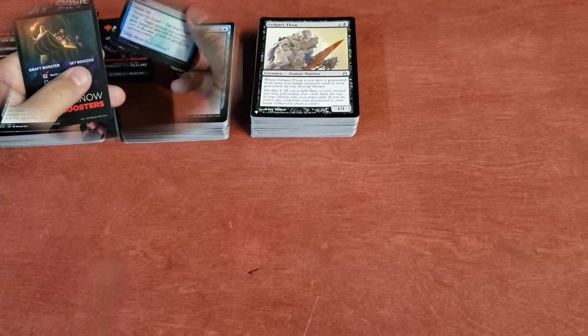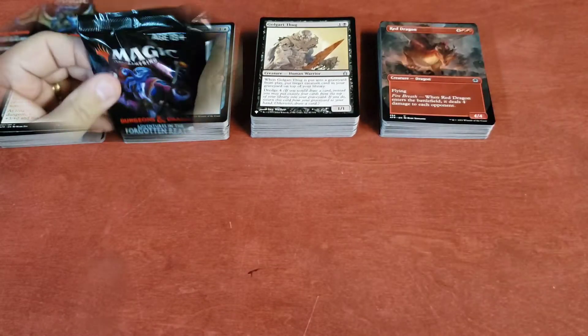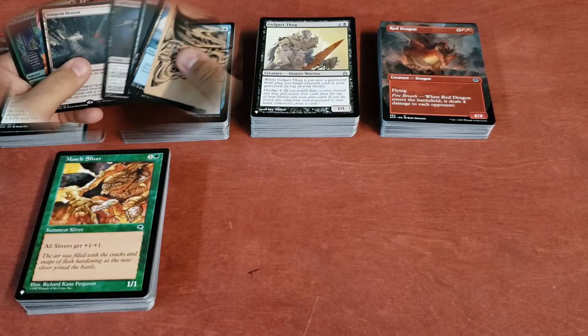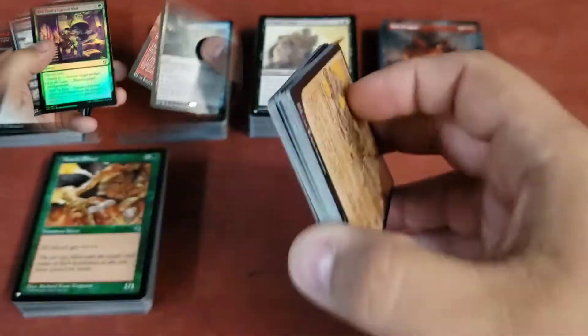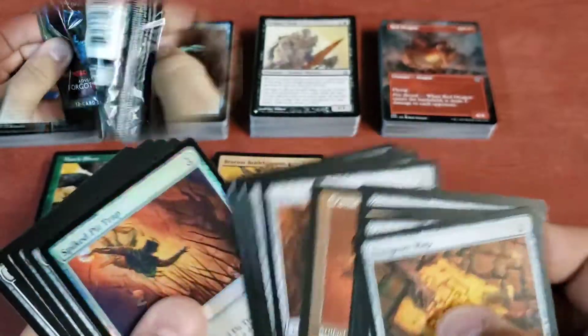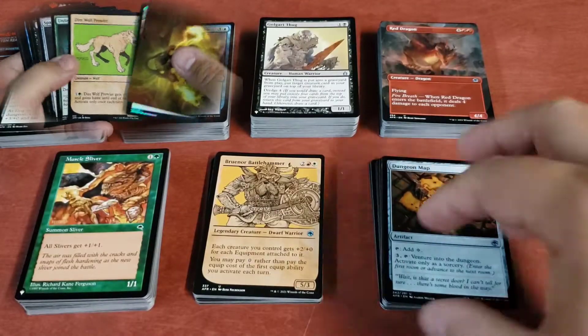Now let's get into our actual colors. White commons and uncommons — I got 38. Blue — I got 51 blue cards. Black — 62 commons and uncommons. Red — I ended up getting 47 red cards. Green — I got 55. Then I've got these multicolors — I ended up with 21 different multicolors. And then colorless cards — basically I think they're all artifacts. I got 16 colorless cards, and this is all without the rares.